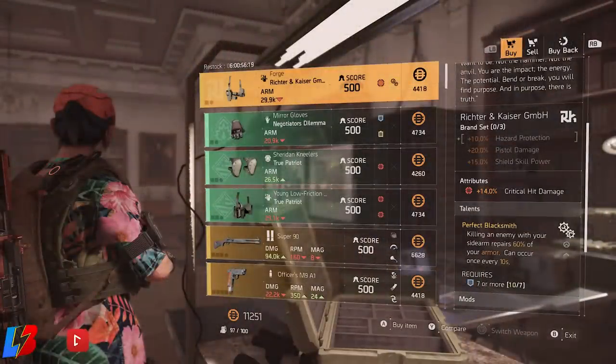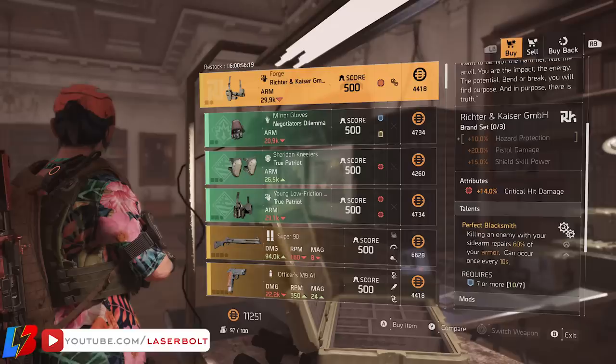For the clan vendor, the first thing that pops up is the Forge, which is a holster. The reason we like this holster is because it comes with a plus 14 critical hit damage — it's practically a semi god roll. If you're trying to get a critical hit damage build, highly recommend you pick this one up. As far as the talent is concerned, I'm not too happy with it, but I do like the critical hit damage on the holster.